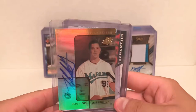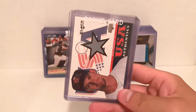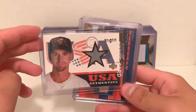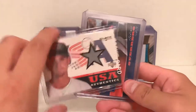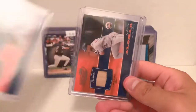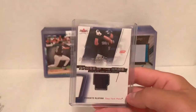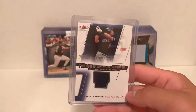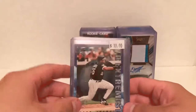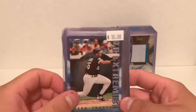From SPX we have an on-card auto of Josh Beckett numbered to 1500. Roy Oswalt had a few great years there with Houston — this is a Black Diamond jersey rookie. A basic Vlad Guerrero bat card and Robbie Alomar from that same set, and then we have a Robbie Alomar game-worn jersey card from Fleer.